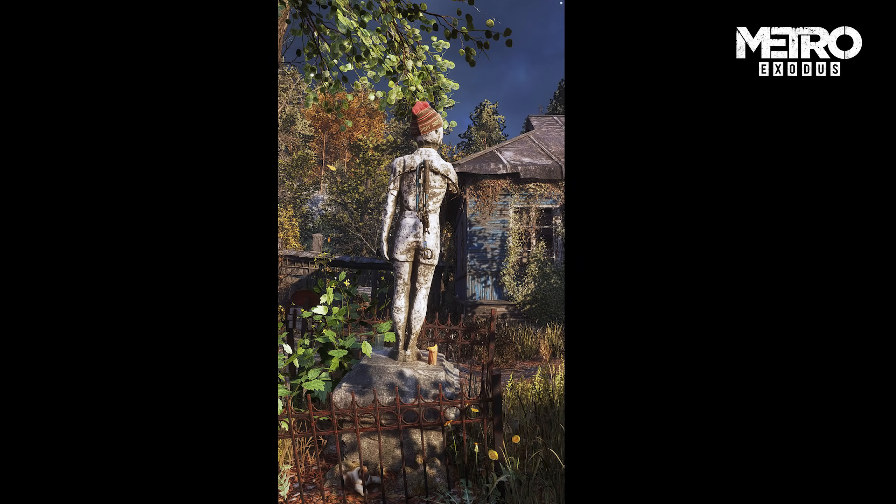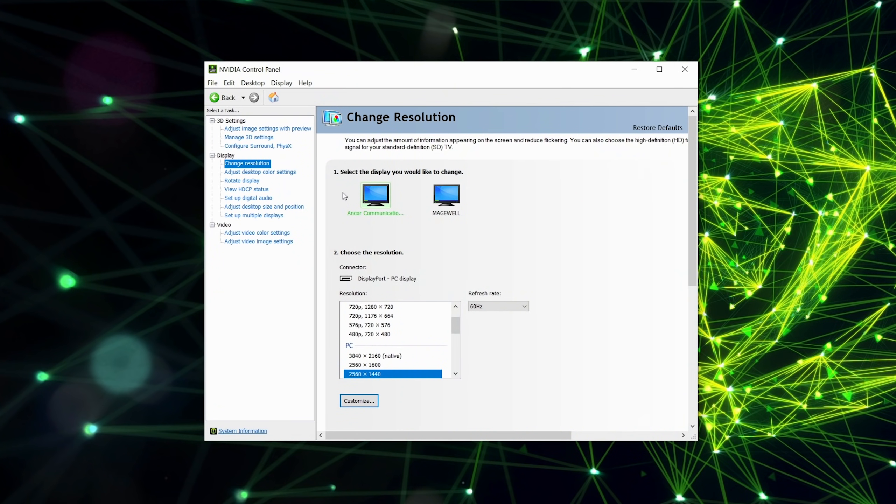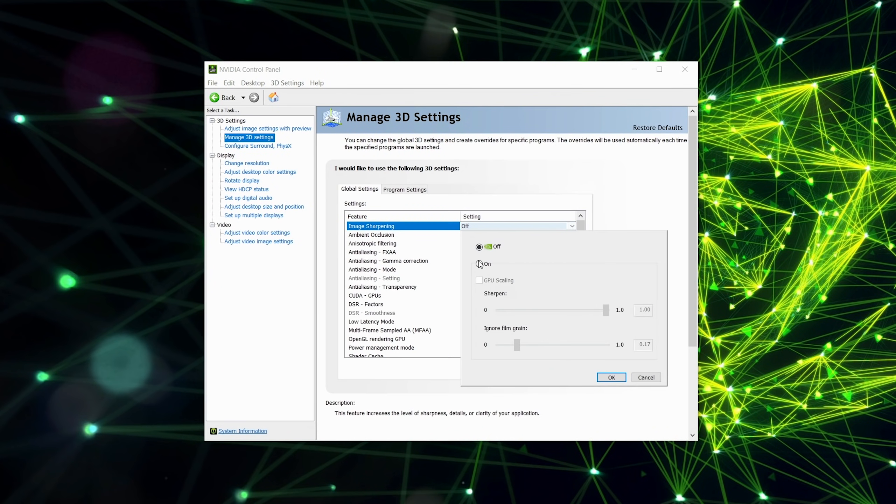Another feature included in this game-ready driver is image sharpening, which enhances the details of the scene for cleaner visuals. This feature is available through the Nvidia control panel with improved performance and is available for all DirectX games. To access image sharpening, go to your Nvidia control panel, select Manage 3D Settings, and turn on image sharpening. You can use the sliders there to tune the sharpness to your preference and customize it for each application.